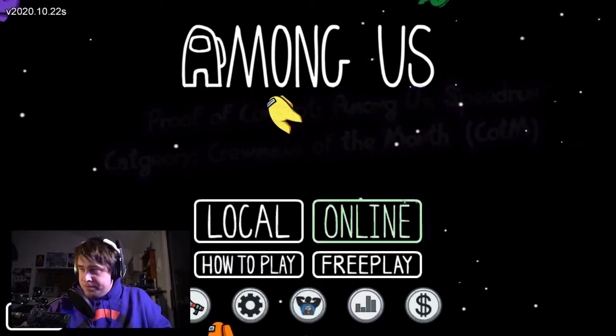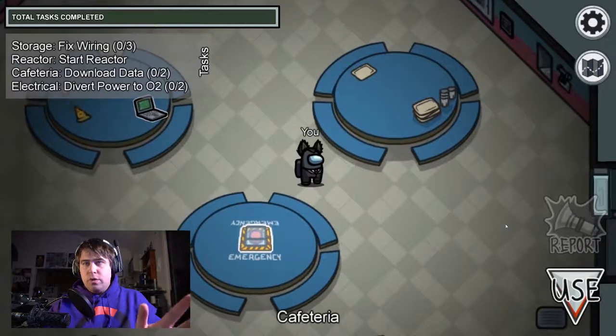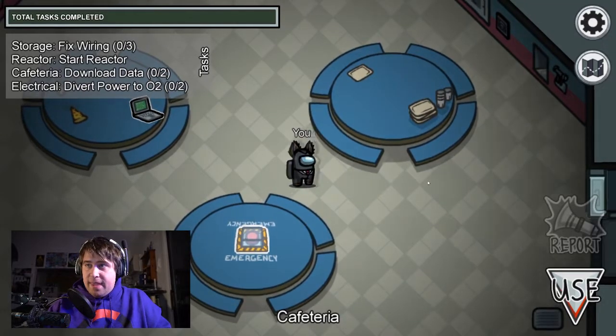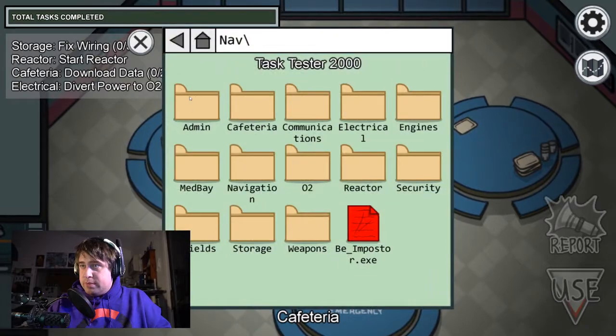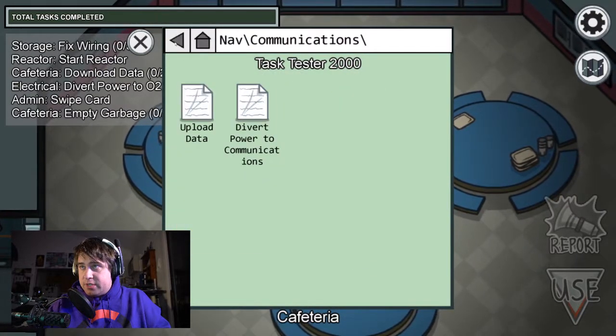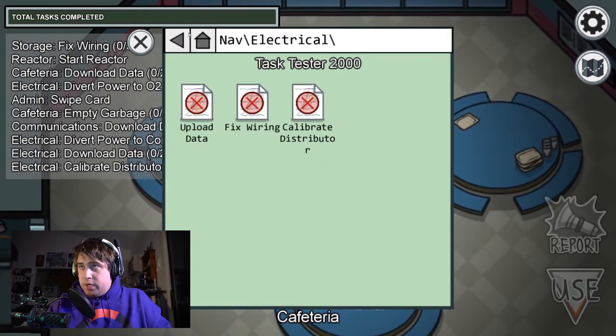The way we do the speedrun is we get into free play on the Skeld — or whichever map you want — and then in the customize menu we're going to activate every single task.